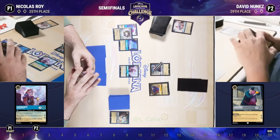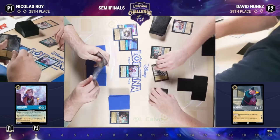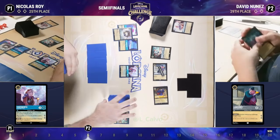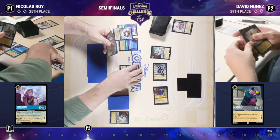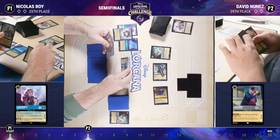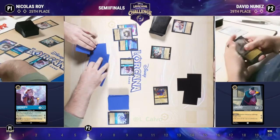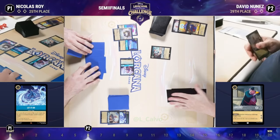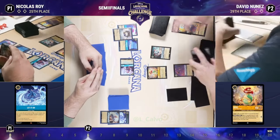Cogsworth gives all of your characters Resist plus one, and can really hold back the ability to clear off your opponent's characters. Cogsworth's five stat line also makes him a little difficult to remove — David's going to have to devote numerous cards to dealing with him unless he sends the queen. Serving as a five-cost singer here, Nicholas with several four- or five-cost songs in hand means Cogsworth is now able to sing those for free. Nicholas is spending quite a few cards getting rid of those characters on David's side of the board — he knows the power of singers.